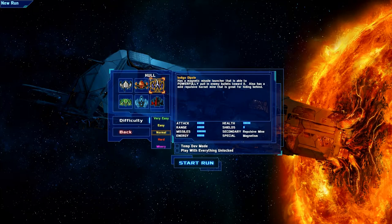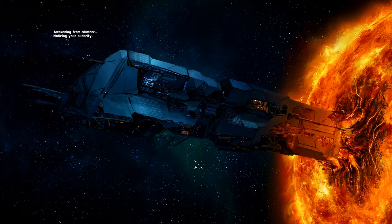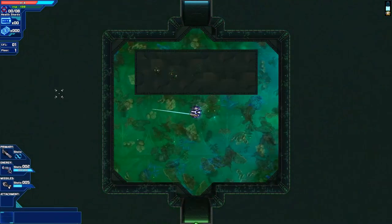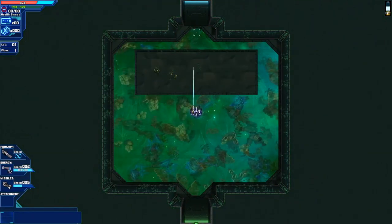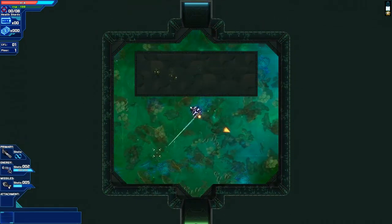He basically has mines and magnetism, which basically lets his missile launcher pull stuff into it. I really don't like the Indigo Dipole, but it does have its uses, so I'll basically show it off. So here we are - the Indigo Dipole.